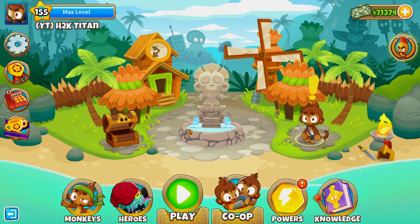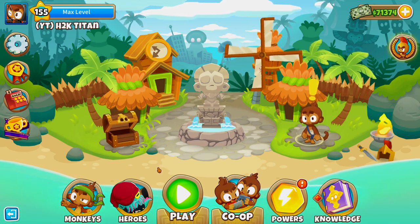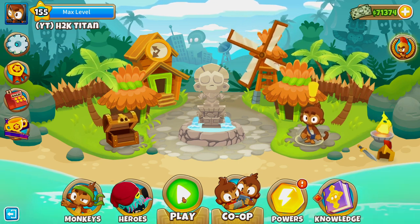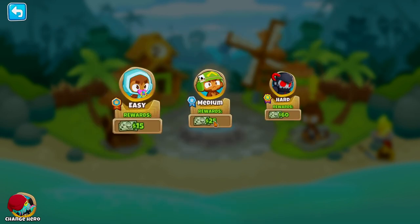To make this guide super simple and not complicated, we're going to have our monkey knowledge turned off, use Striker Jones as our hero, and play on deflation mode.